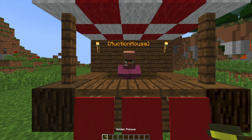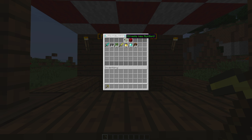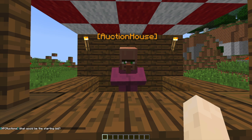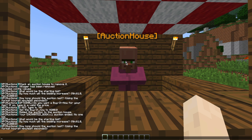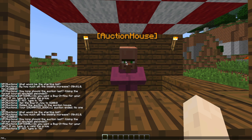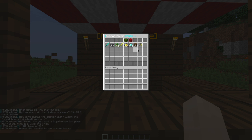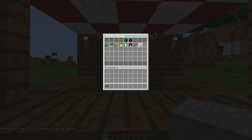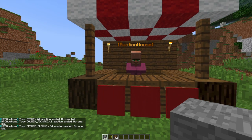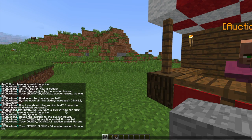We're going to use a golden pickaxe — pop it in, hit the green button, and then we can set the price as $5, the increment as $1, it's going to last for 10 seconds, and do we want a buy-now price? No. There we go — it counts down in 0.5-second intervals: 5, 4, 3, 2, 1, and nobody bought it.